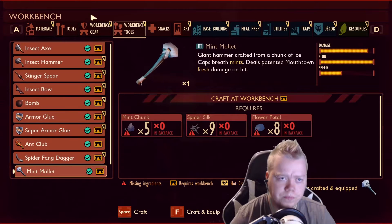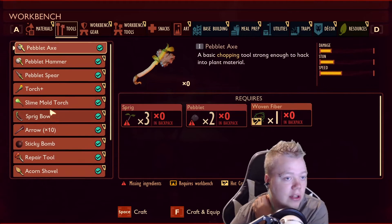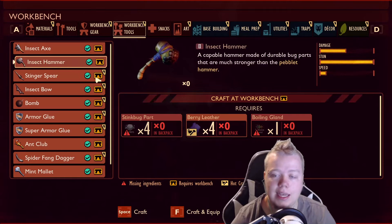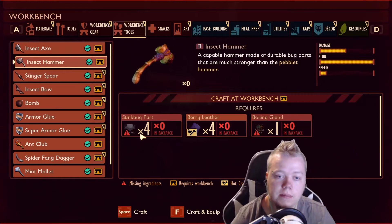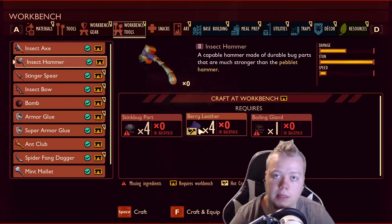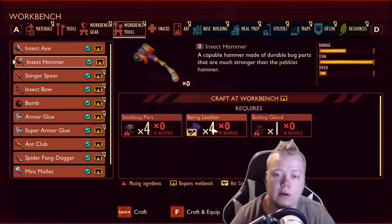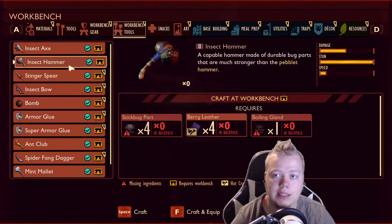Let's craft it real quick. Also, the tool that you will need to be able to get mint is the level 2 hammer, which is also in here - it's called the insect hammer. Here are the 3 things that you will need: stink bugs from killing stink bugs, which are on the west side of the map; berry leather, which is on the east side of the map, you'll get from the berries up in the berry bush you gotta shoot down or hit down; and boiling gland, which you get from the bombardiers on the southwest of the map. There you go - there's the insect hammer. You gotta get the blueprint on how to make it.